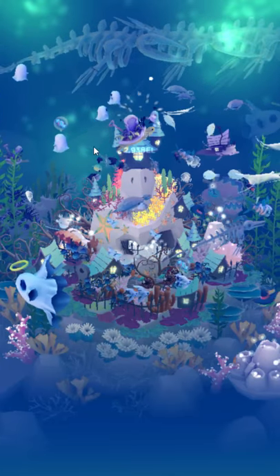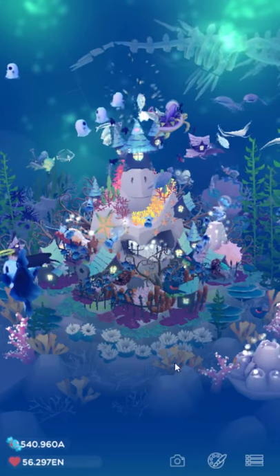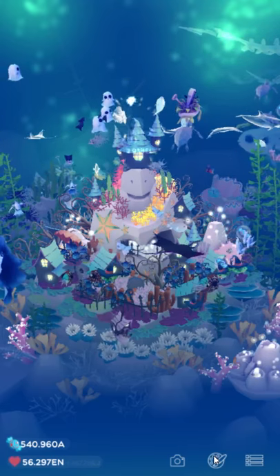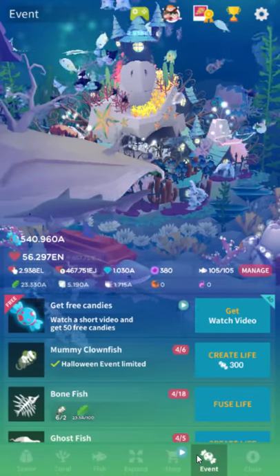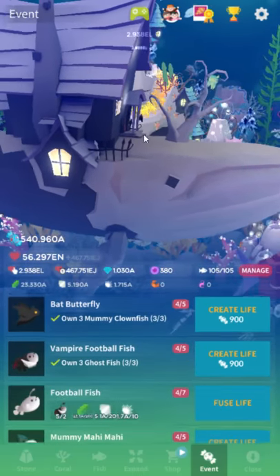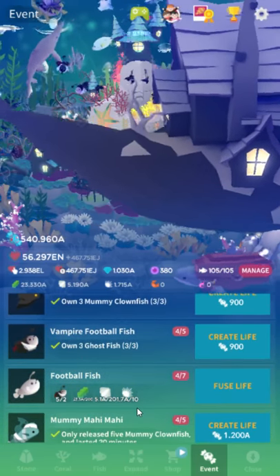It's time for Abyssrium's Halloween event once again. The new Halloween event has 17 new fish including five hidden fish, and it also has the old fish, but the old fish you have to fuse. So the old fish end up being very expensive.